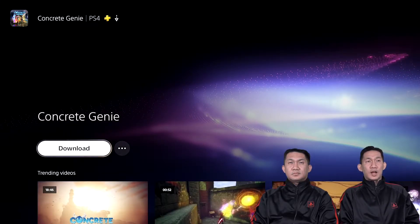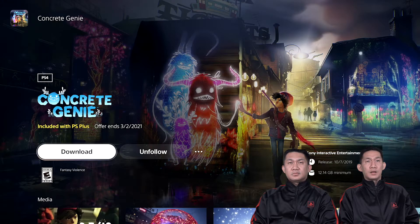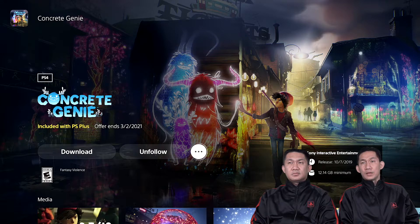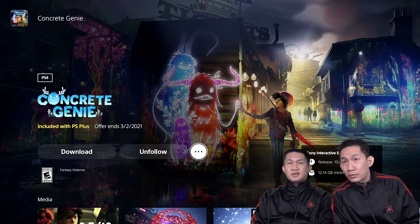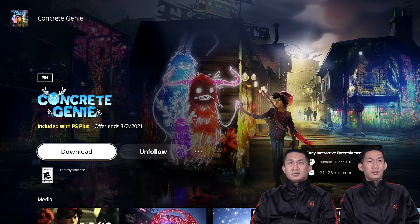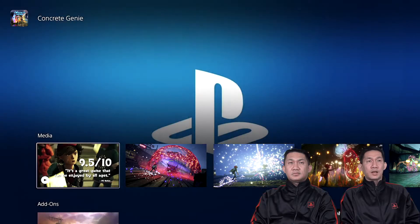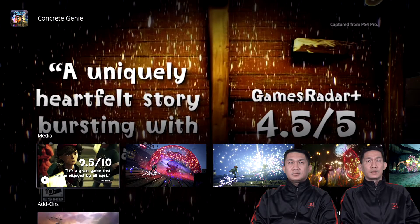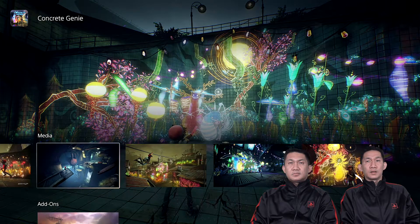Click Download if you want to download it right away. You can also check the product details — Concrete Genie is 12.14 gigabytes minimum. Click Download and the game starts downloading.